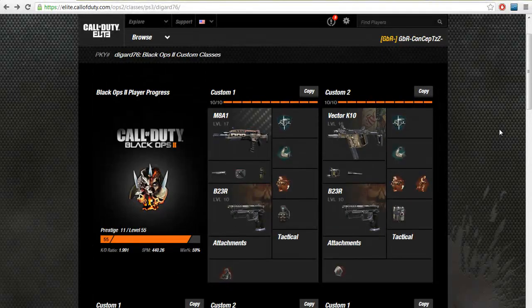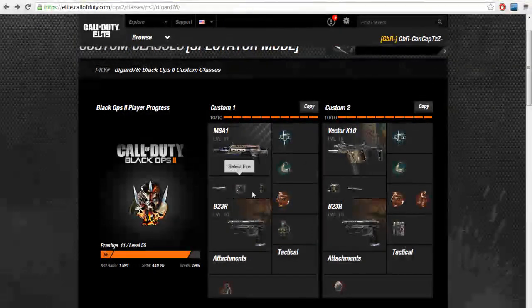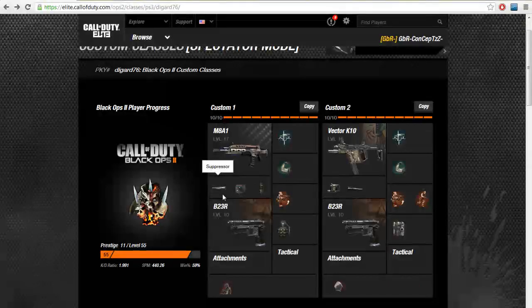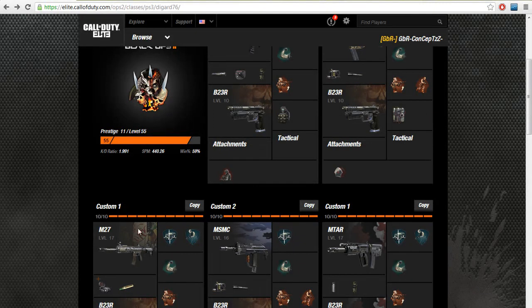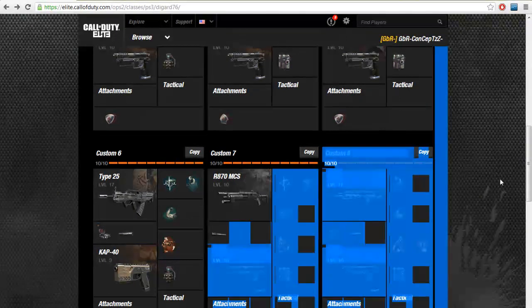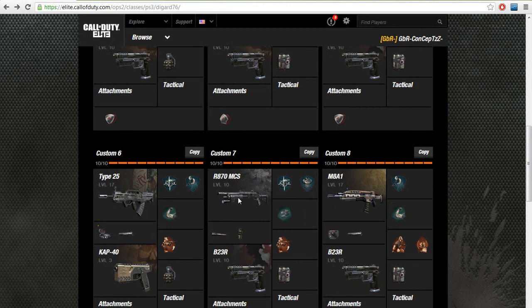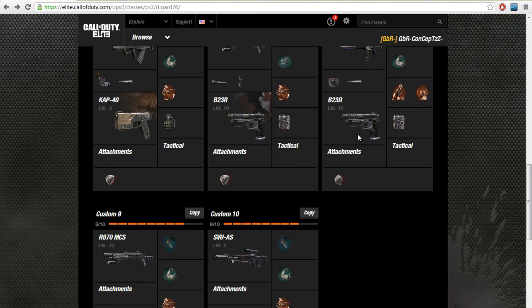Looking at his classes — he's got the M4A1 and the MAA1, very good guns. With Select Fire it'll make it fully automatic, and I'd recommend using a suppressor on it. The iron sights are really good so you don't need a red dot sight. He also has a Vector K10 class — great gun. He's running hard-line, flat jacket, and the usual perks you'd expect. He's also got another M4A1 class in gold.